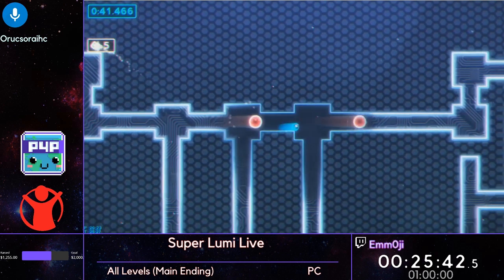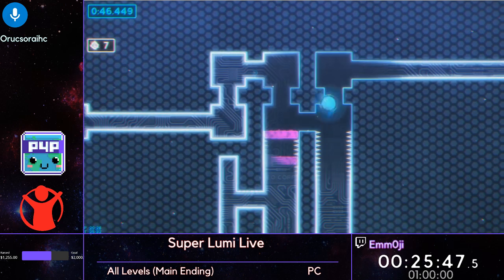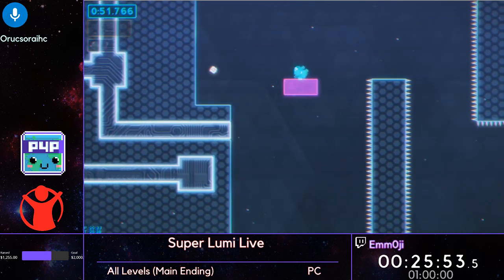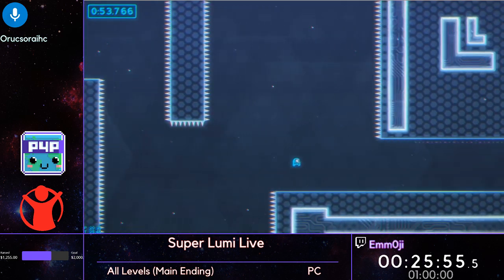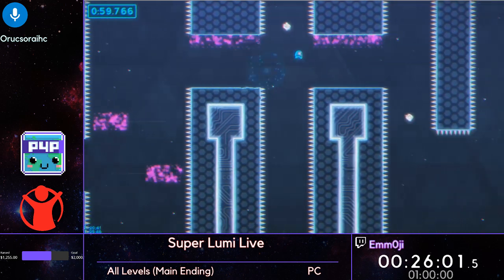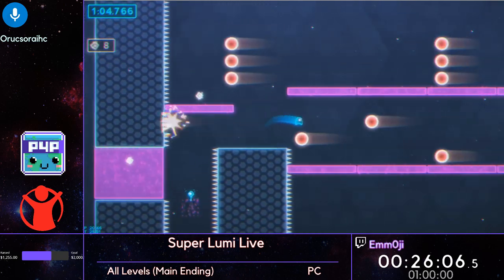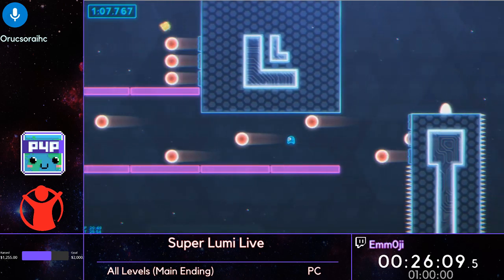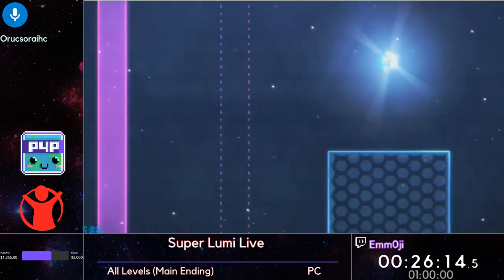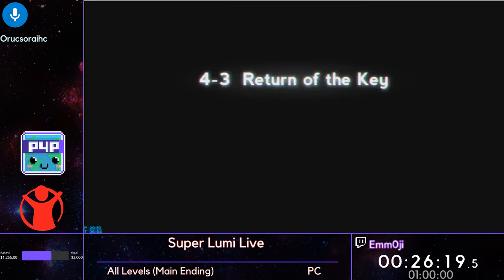4-2 introduces the pink platforms. They will switch between on and off every time you jump — when they're on, they'll turn off, and when they're off, they'll turn on. It's really important to route and keep track of them for the speedrun. Just knowing whether you've got an on-platform or an off-platform can certainly save your life and save quite a few seconds.